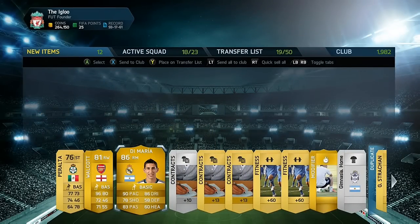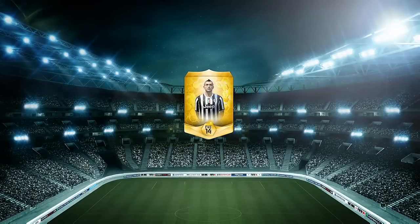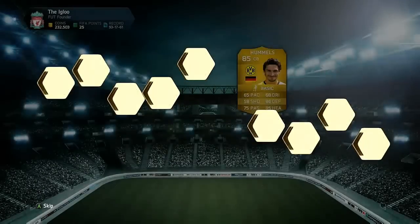The main man of the pack opening is Di Maria from Real Madrid — he's worth around 25k and is an 86-rated player, so quite highly rated. Also in that pack I got Theo Walcott as well.